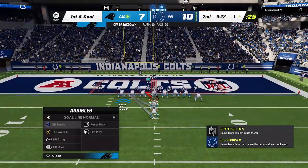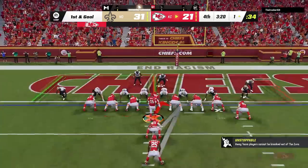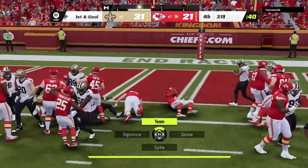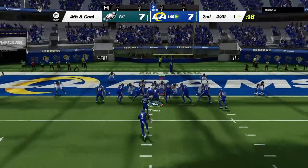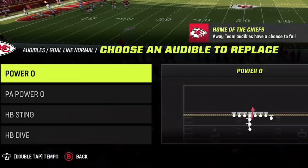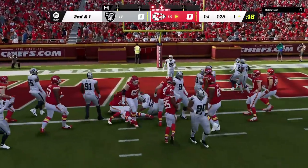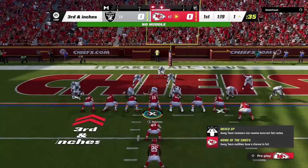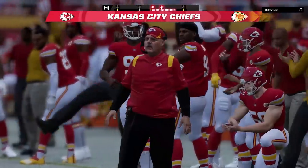Starting out at 1 yard away — if you're 1 yard away from the end zone there are really only 2 options you need in your arsenal: the goal line QB sneak and the goal line fullback dive. The QB sneak is pretty much guaranteed as most people don't have a defense that stops it. I usually set the fullback dive in my audibles as a backup plan, but I went through all my gameplay footage and couldn't find any footage of me using it — that's a testament to how good the QB sneak is. So don't overthink it and just use the QB sneak.